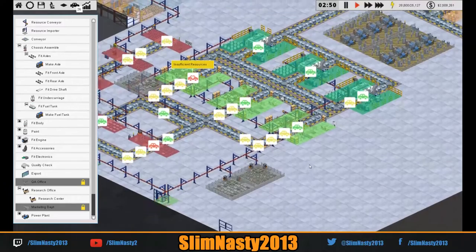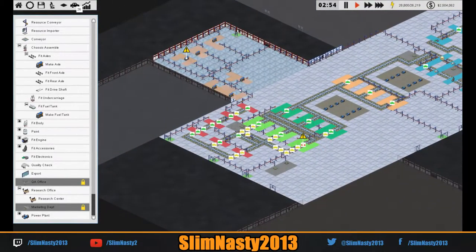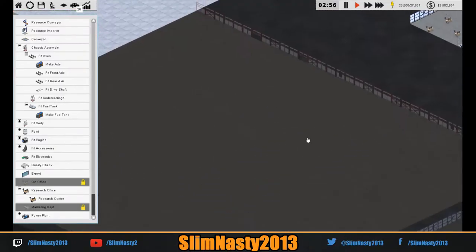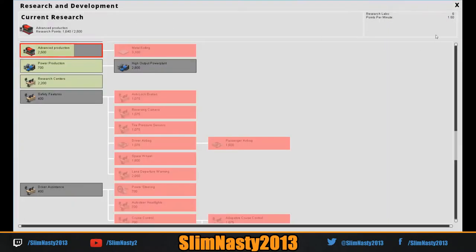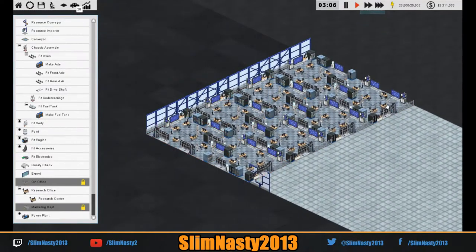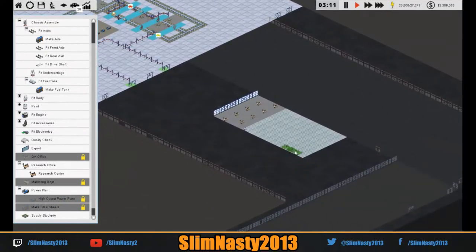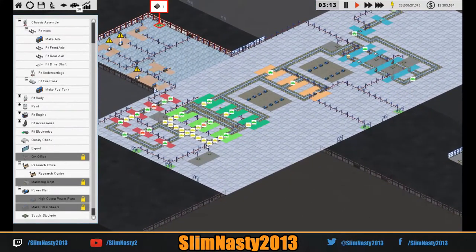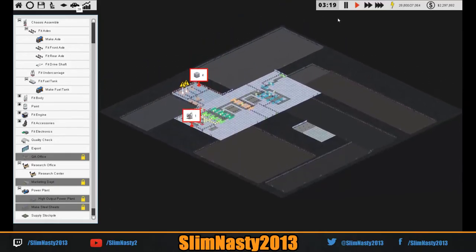Eventually what I'll do is have all this set up and then start a completely new production line making all the separate parts once we've got all the research done. Our research now is just a little bit less than what it was before. We can still do that — I think that fits in nicely there, a nice big complex office. And we've researched the bigger power plant and power efficiency — we'll put the big ones over here and then move the old ones out, and we've got a load of room to play with. We'll start improving stuff because this is not laid out very well.